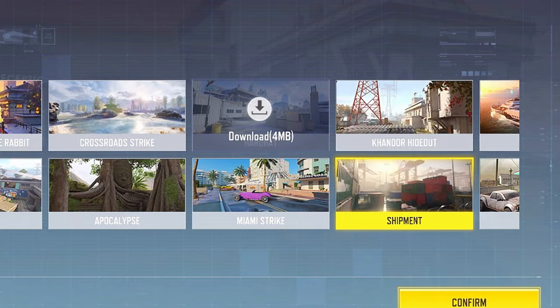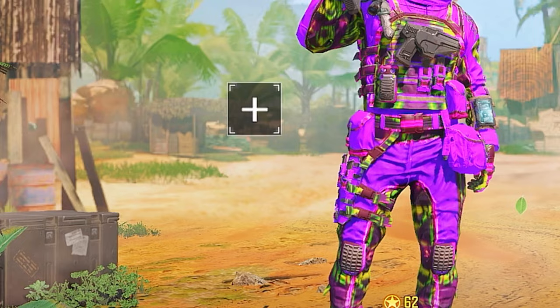Then you need to go to Match, change the game mode to Hardpoint. After that, change the map to Rust. Then click Start.